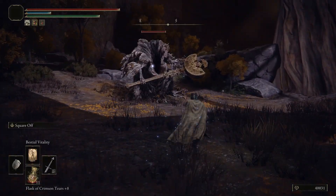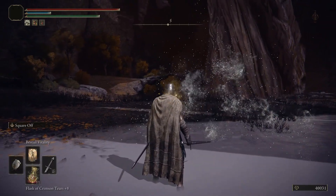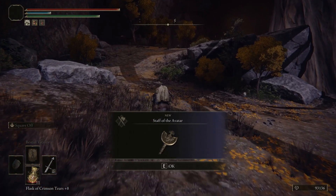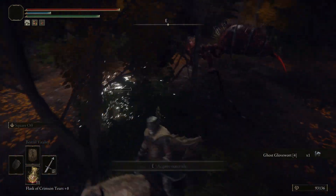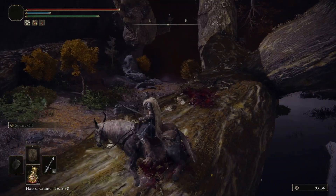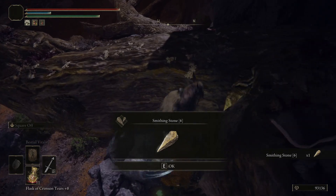Immediately to the left there's an Ulcerated Tree Spirit avatar, and taking them out you will actually get their weapon - the Staff of the Avatar, which is a strength-faith based colossal weapon. You also get 53,000 runes. Then up here you will get the Ash of War: Golden Land, which is for some of the bigger weapon classes like great axes, great hammers, colossal weapons, and great spears. So if you're using those and running a faith build, that may interest you.